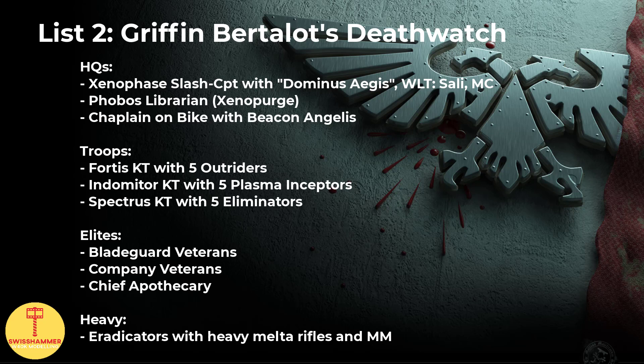Moving on to the list. For HQs, we have a Xenophase Slash Captain with a Master-Crafted Weapon picking Salamanders from the Paragon of their Chapter Warlord trait. We then have a Librarian in Phobos Armor with the Zephyrim Purge Discipline, though only fortified with Contempt and no Primoris Resonance. Furthermore, we have a Primaris Chaplain on Bike, also carrying the Beacon and Chalice. For troops, we have 3 kill teams: a Fortis one with 5 Outriders, an Indomitor one with 5 Plasma Inceptors, and a Spectrus one with 5 Eliminators. For Elites, we have a squad of 5 Bladeguard Veterans, 2 Company Veterans without any extras, and a Primaris Chief Apothecary carrying the Tome. Last but not least, we have 5 fully kitted Eradicators. Looking purely at the list, I think this should have done better, or at least has the potential to do better with a few tweaks.